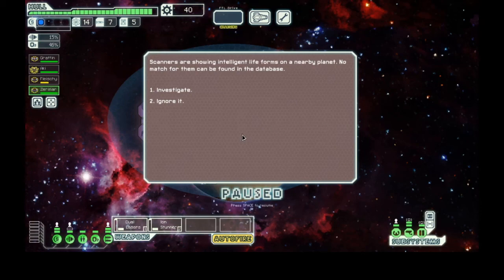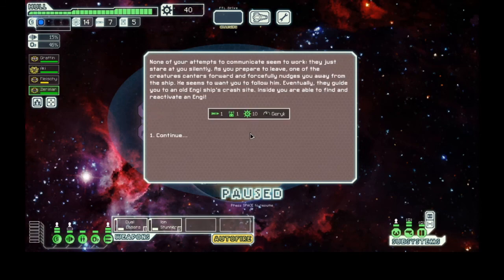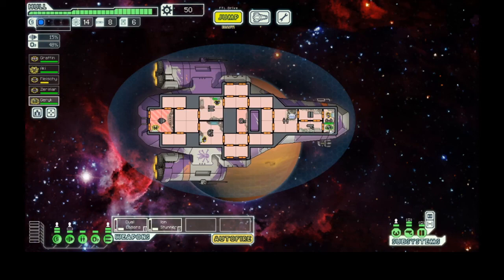Scanners are showing intelligent lifeforms on a nearby planet. What's the worst that can happen? We land a small shuttle in an enormous field whose only occupants are small, brightly colored, six-legged, horse-like animals. We've seen this quest before — perhaps this time they trample us. None of our attempts to communicate seem to work; they just stare at us silently. As we prepare to leave, one of the creatures nudges us toward another ship. We've seen this before — we just got ourselves an NPC. Welcome to the crew. We have five people!